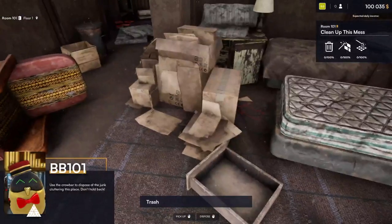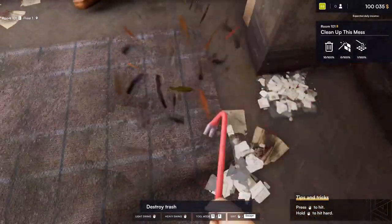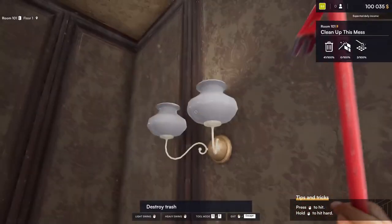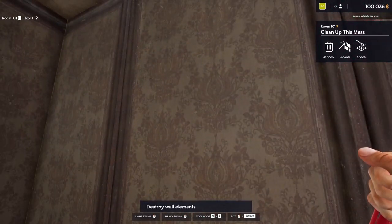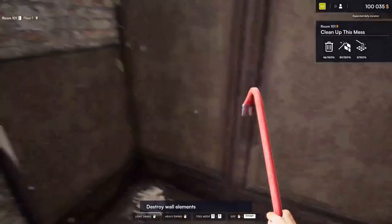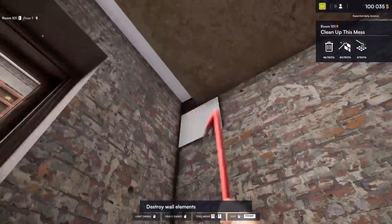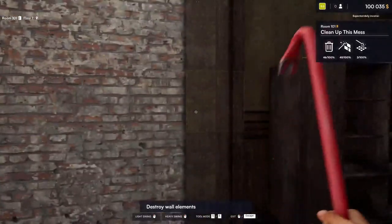Use the crowbar to dispose of the junk cluttering this place and don't hold yourself back. There really isn't anything in this room of value. We're going to go ahead and destroy everything in here — destroy the curtains, get some light in here. We can press and hold the mouse button to hit hard. Tearing off all the wallpaper — I love how you can destroy so quickly. Later on you do get the ability to demolish entire rooms in the snap of a finger, but starting out we're going slow.